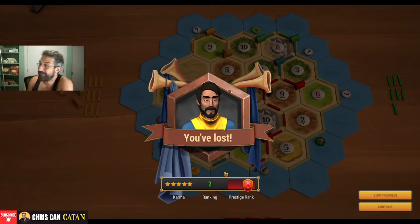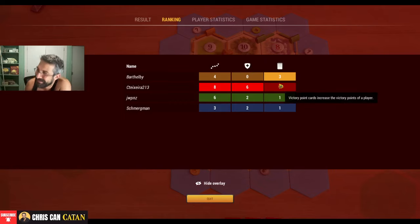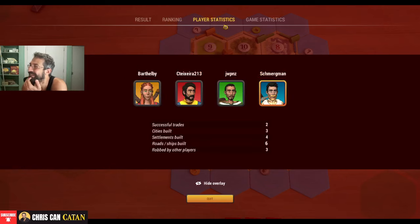We gained ELO. Man, that one kind of stung. I really thought we were in excellent position — it just did not work out at all for us there. They had three VPs, two Monos. No knights — they drew no knights. I drew six knights.